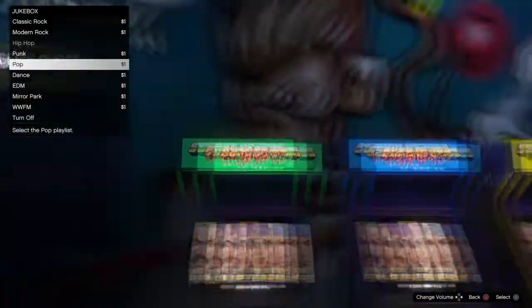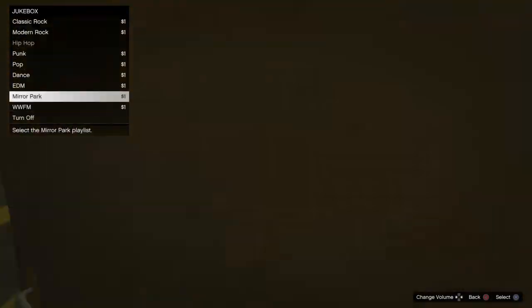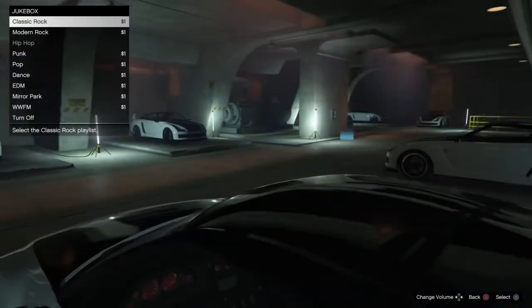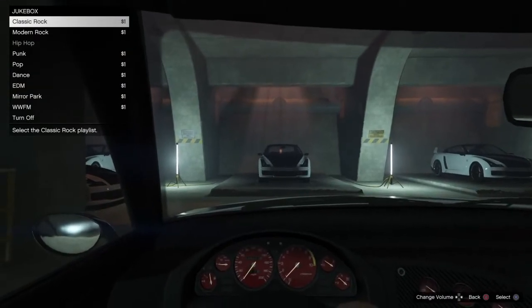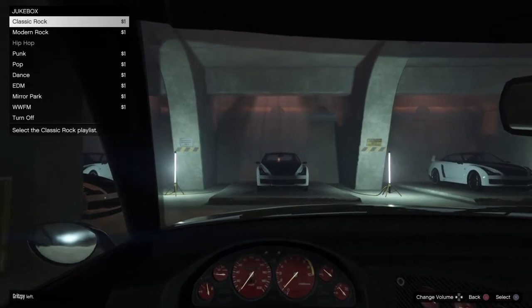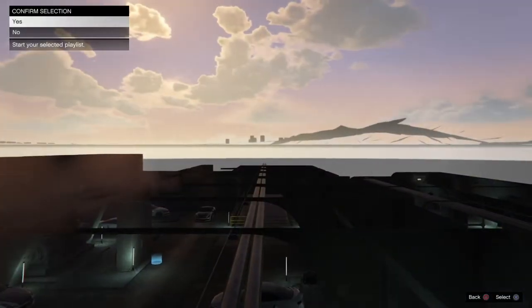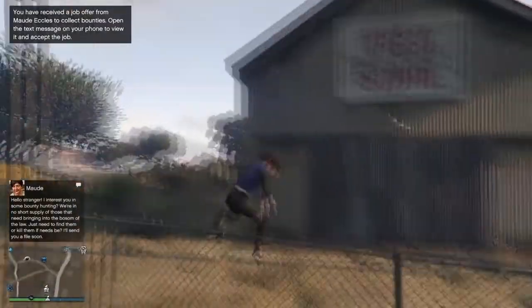Once you click on an option you'll get a yes or no prompt. On the yes or no screen, hold circle to back out of the arcade. Once you exit, you can move around with the jukebox still open — don't push anything, just run down to your car and get in. Because you're in first person, you'll end up on the roof of your arcade.